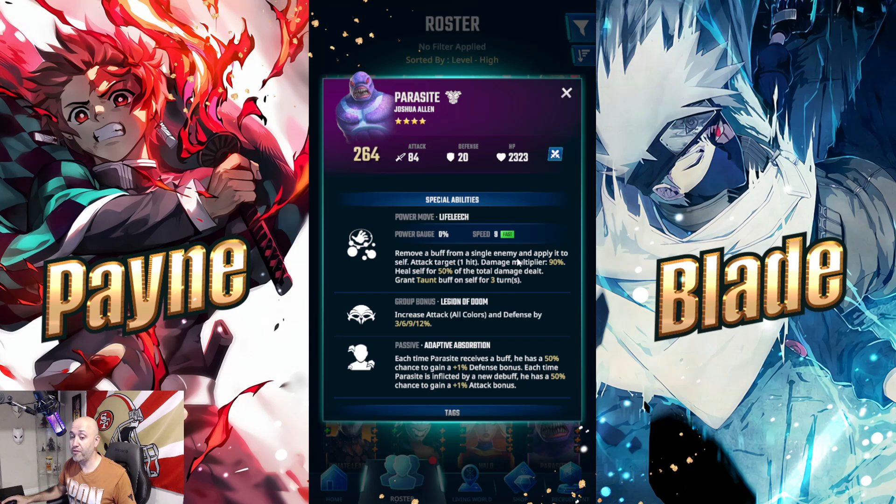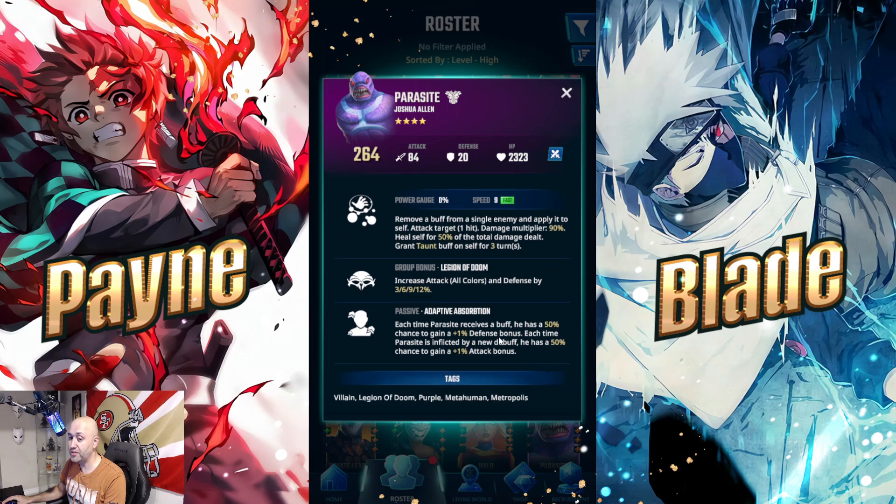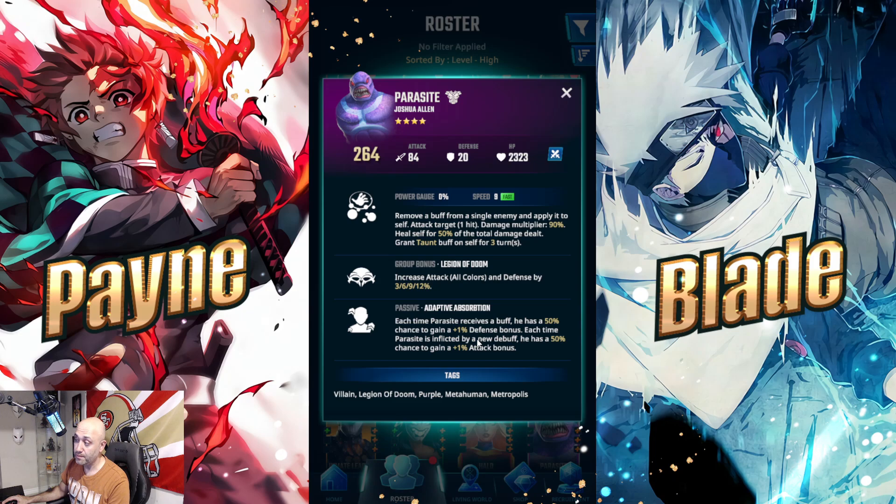Parasite is probably one of the best tanks in the game. His special removes a buff from a single enemy and applies it to himself, deals 90% damage, self-heals for 50% of the damage dealt, and taunts for three turns. His passive: each time he receives a buff he has a 50% chance to gain 1% defense bonus, and each time he's inflicted by a new debuff he has a 50% chance to gain 1% attack bonus — with no ceiling, it stacks unlimited. If he stays alive, he becomes impossible to kill. Pair him with heavy buffing units like Waller and Circe for maximum effect.